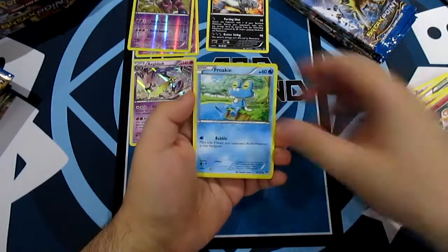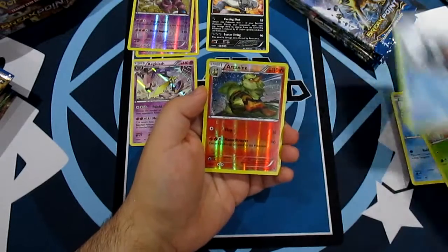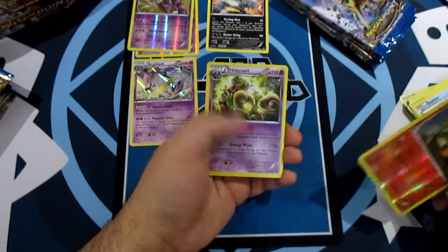Reverse Valley, Granbull, Clefairy, Farfetch'd, Chikorita, Sheldr, a Reverse Foil Arcanine, and Trevenant.